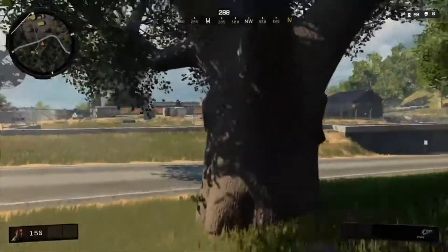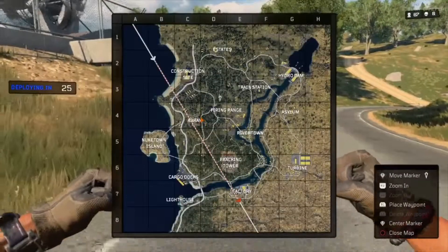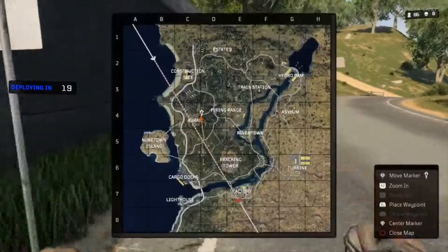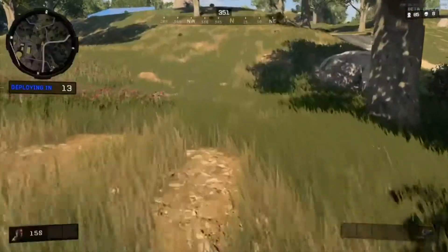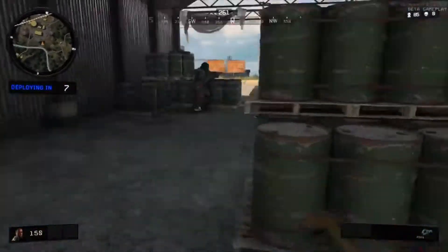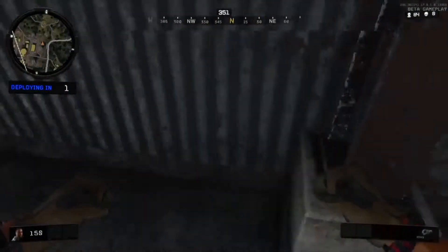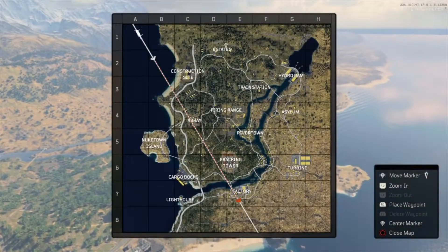Alright, we're dropping on Array. I haven't been to this place either. I've been trying to stick to one place — landing at Firing Range mostly, and Estates and Construction Site a couple of times — because I want to get used to where things spawn, but since everything is really random I could just go wherever. Someone keeps watching me — stop shooting me, I'm trying to talk! You know what — I'm gonna go Estates.